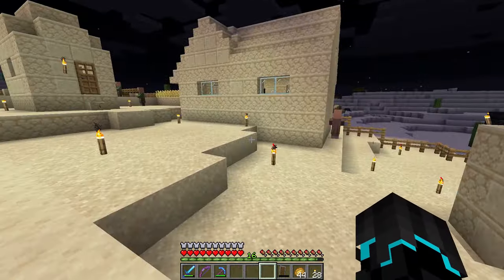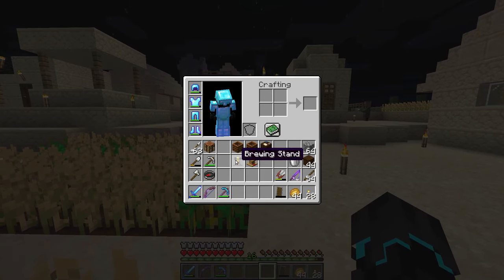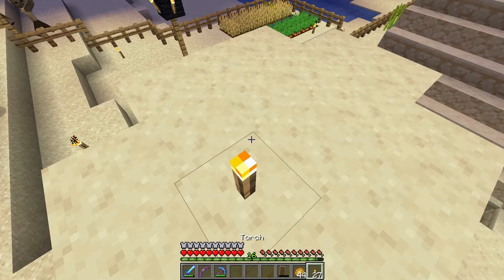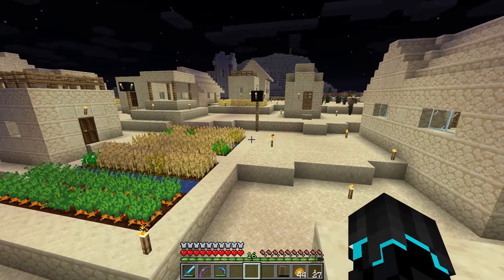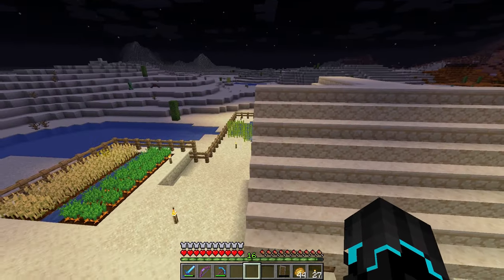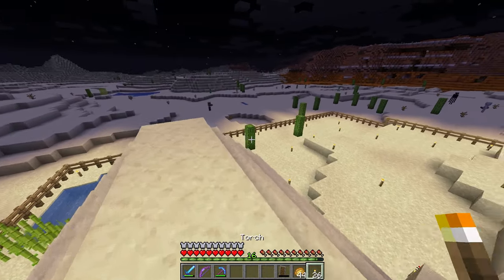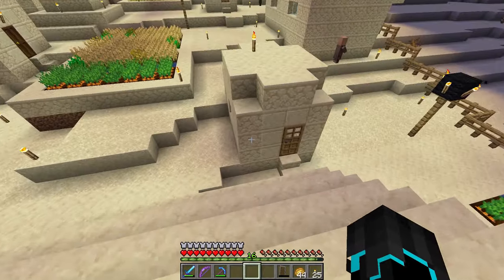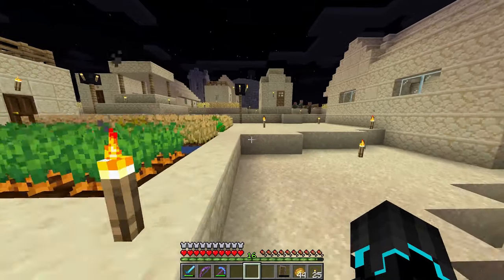The brewing stand makes a cleric — one that I can sell rotten flesh to, which is perfect because of our mob drop. That'll give us a lot of emeralds. Composters are for farmers, and farmers are cool. And the cartography table — you can get a trade that gives you a map showing you things like a Woodland Mansion location. I really want that, so getting a cartographer could be pretty cool.